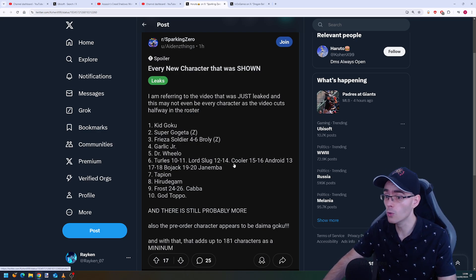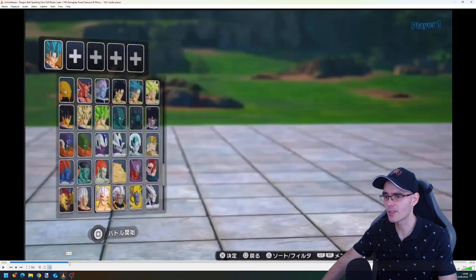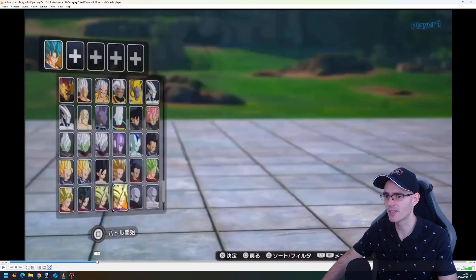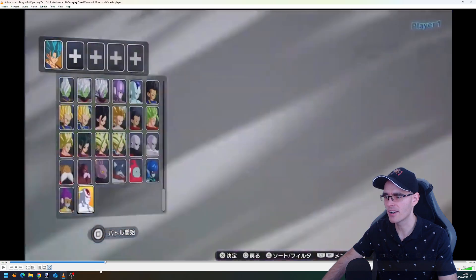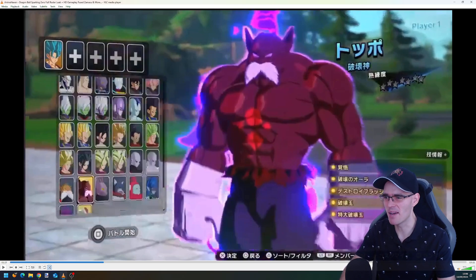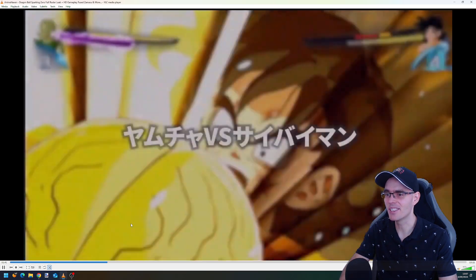More characters confirmed: Doctor Willow, Turles, Lord Slug, Cooler, Android 13, Bojack, Janimba, Tapion, Hirudegan, Frost, Kaba, and God Toppo. God Toppo is also in the showcase — here he is. His God transformation looks awesome, just absolutely going crazy with power. It's insane that we're getting all of this in the game.